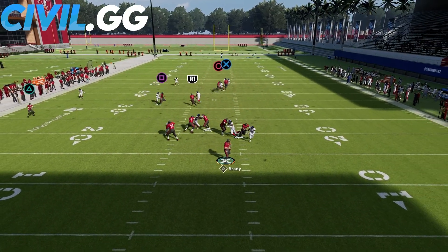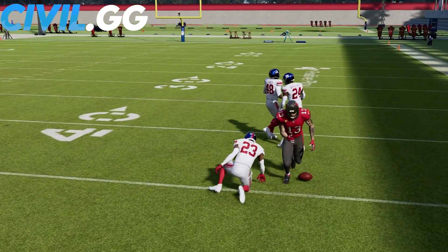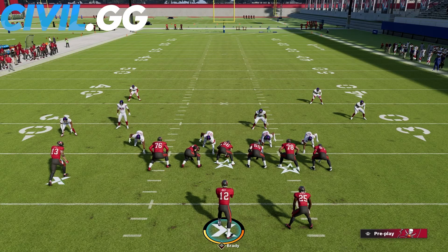We didn't have our deep crosser at first, but we did that time. We can throw our in route coming over the middle, but since we have the crosser there's really no need to take the shorter check down.